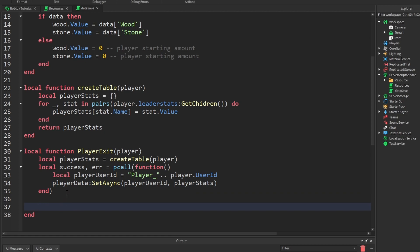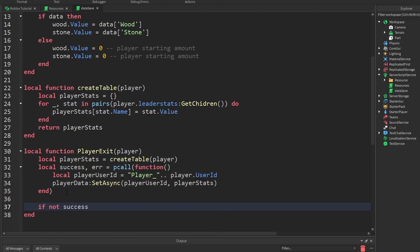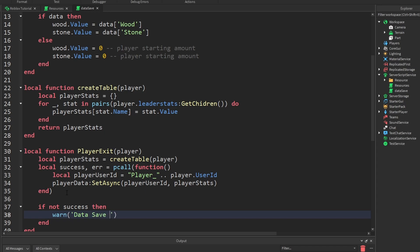And now we don't really need this, but let's just warn the player: if not success then warn('Data save failed — could not save data'). So we're just creating a little warning if saving fails.